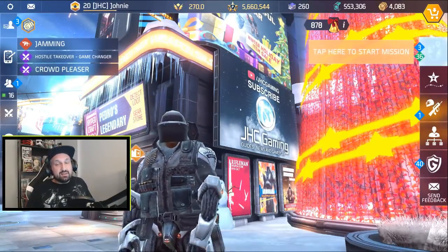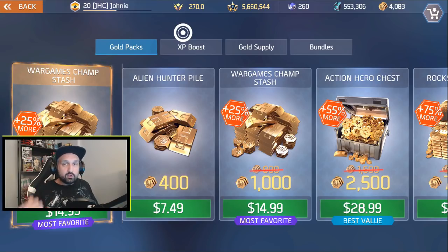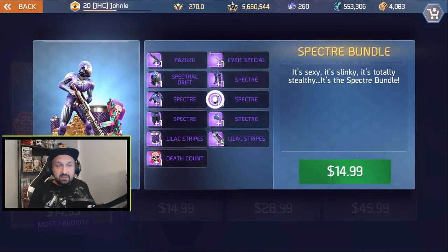So this is the gold shop — this is where you spend real money to buy gold. My shop is in Canadian dollars, so I'm guessing US dollars are probably $9.99, $19.99, and probably $30. You can click on 'read more' to see all the content of each bundle.